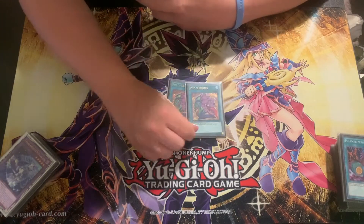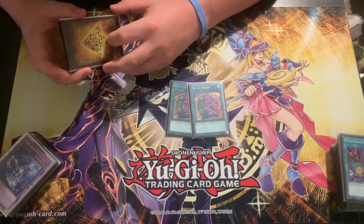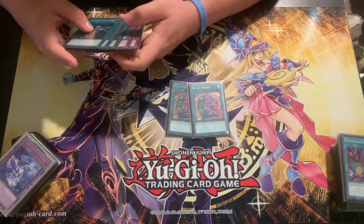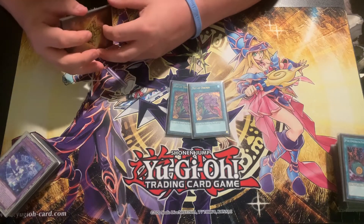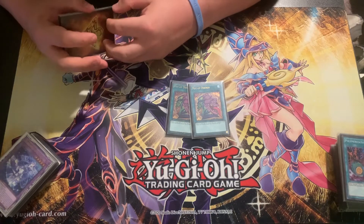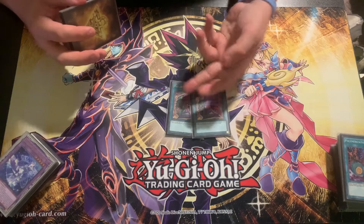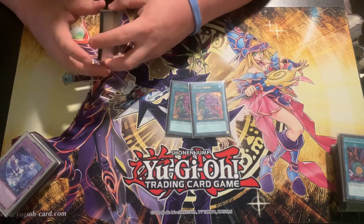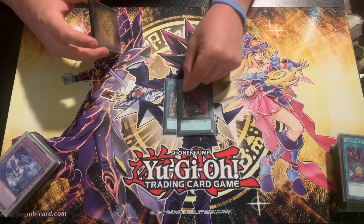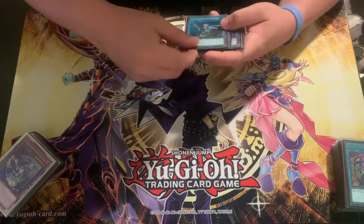We are on two Desires. I thought this was going to be a little bit of a conflict with the Branded engine, but after testing, you almost always just hold your Desires until the end of your turn to draw into follow-up or more ways to stop your opponent, like one of the traps. A lot of times if you open Desires plus your Branded Fusion, Branded Fusion is just your Ash bait and then you can Desires and gain back your advantage. I actually really liked this today. Would play three, but unfortunately we can't.